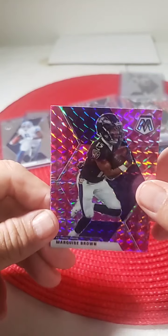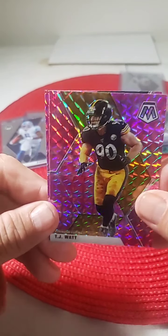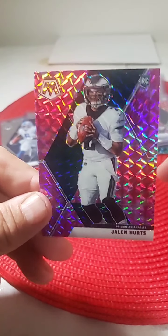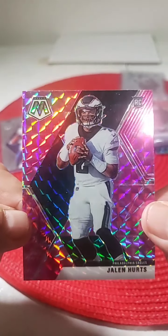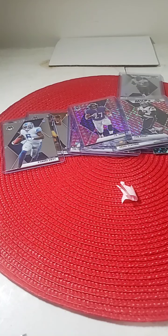Last camo pack: Marquise Brown, TJ Watt Pittsburgh, and pink camo Jalen Hurts — another nice hit for the Eagles. Nice card for Jalen. So Wes had a good night with the Eagles.